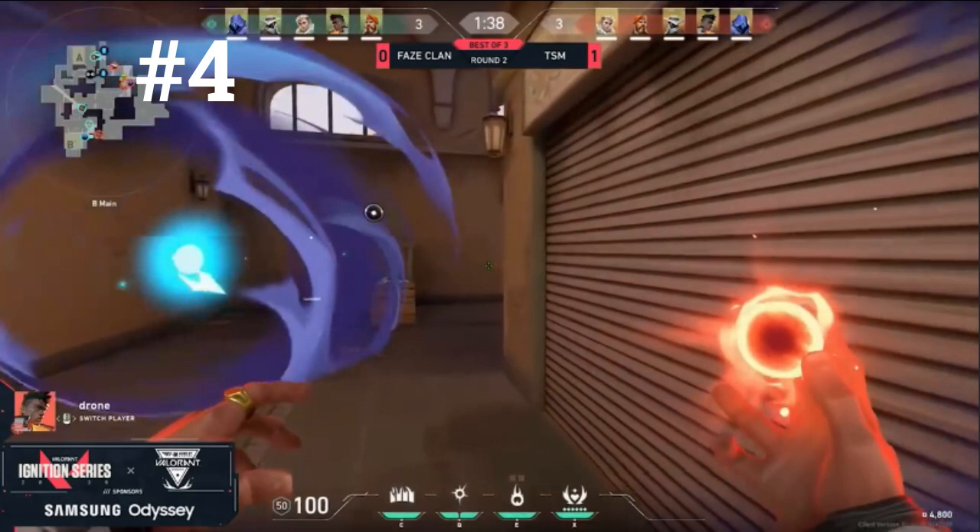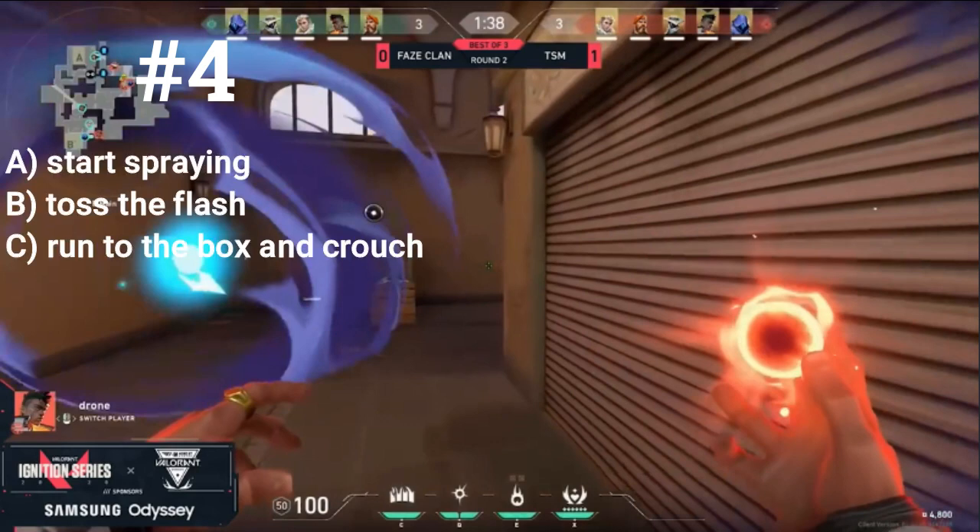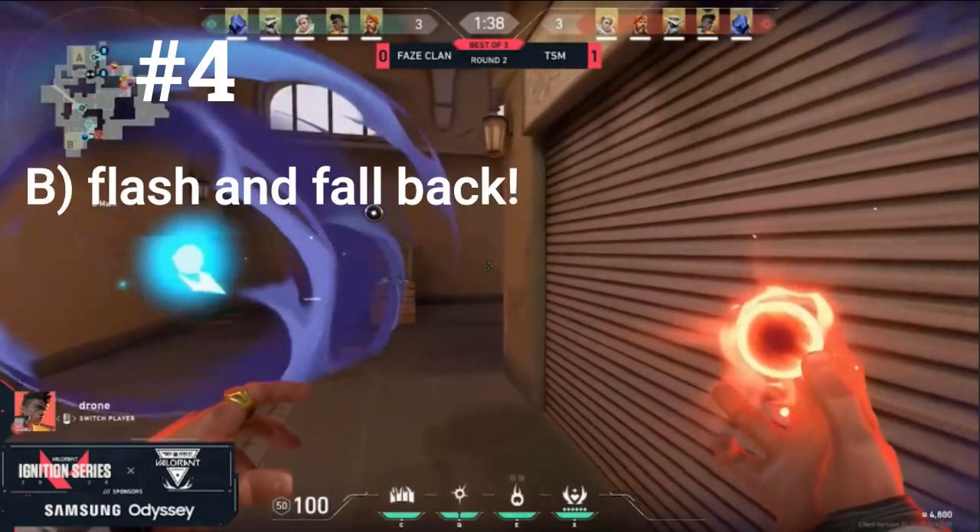Right here we see Phoenix is about to get hit with a Paranoia. Should he A) pull out his gun and start spraying, B) throw his flash, or C) push to the box in front of him and hide behind it? The correct answer is B — he should throw his flash and then take cover. Omen only has one Paranoia while Phoenix has two flashes, so the flash counters the Paranoia by making them blind so nobody can push while he falls back to safety.